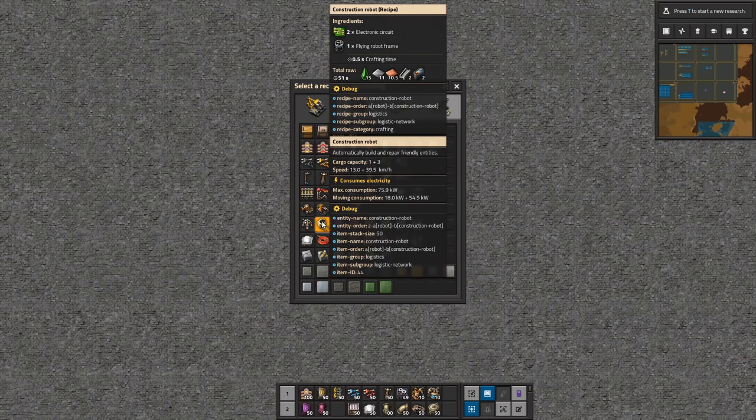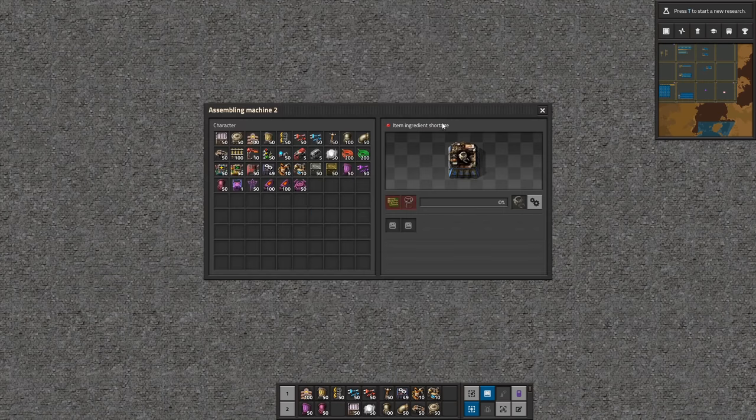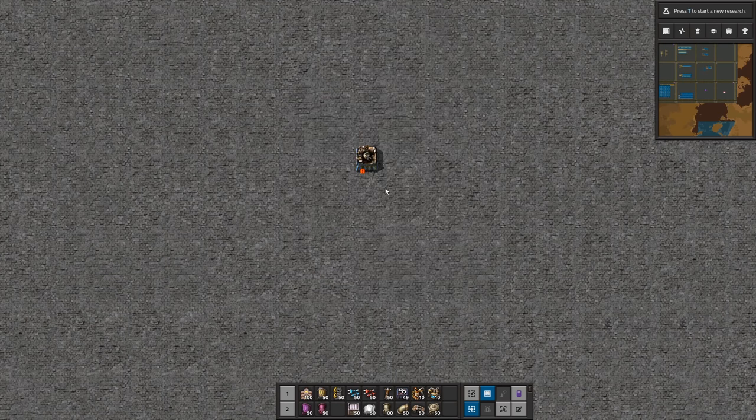What is it we want? We want to make construction bots. I'm going to focus on construction bots, not logistics bots, because my experience is that what I really want is construction bots to remove forest, lay down solar panels, put down landfill, and upgrade belts from yellow to red. Those are the things I really want robots to start doing for me.